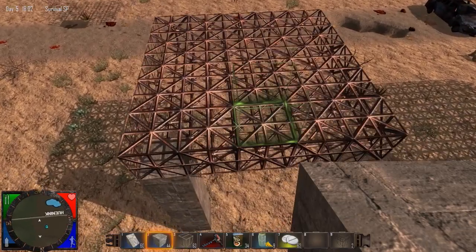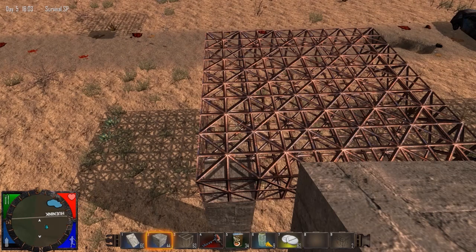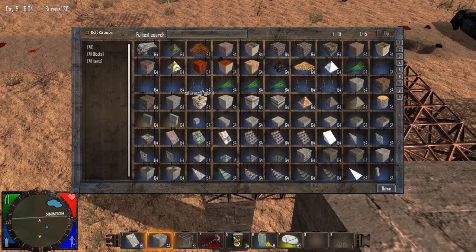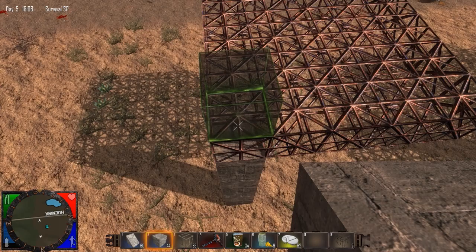Blocks with a structural integrity of six or seven — and this includes concrete, wood frames and its upgrades, cobblestone and its upgrades, and a few various other materials — you can get a full list on the wiki, though note that the structural integrity list on the wiki is not entirely accurate, so be sure to calculate the structural integrity yourself from the mass and max load listed on the wiki.